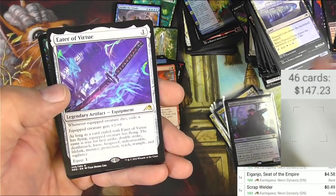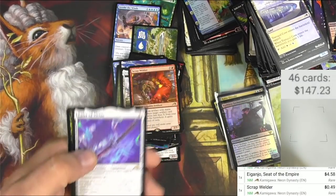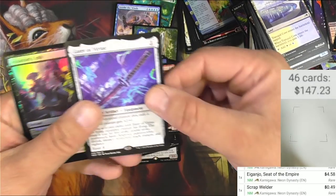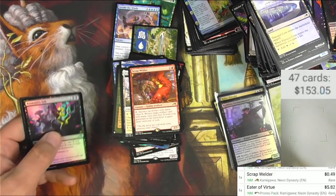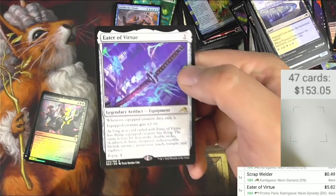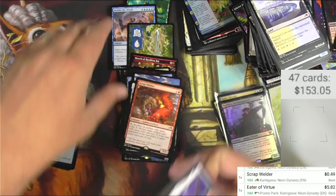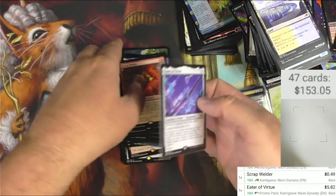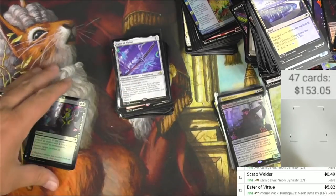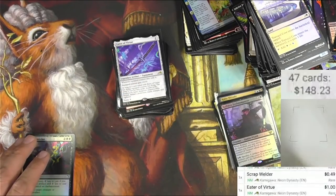Eater of Virtue — legendary artifact equipment. Whenever the equipped creature dies, exile it. It gets +2/+0 as long as a card is exiled with Eater of Virtue. It's like an Akroma's Memorial effect that you can stick onto a creature. It's five bucks — wait, promo pack, it's only a dollar. No sleeve for you.